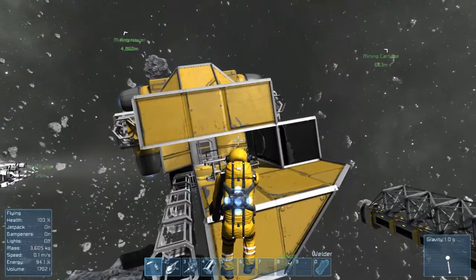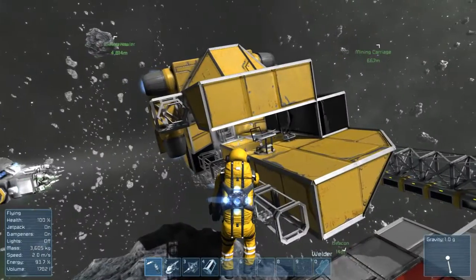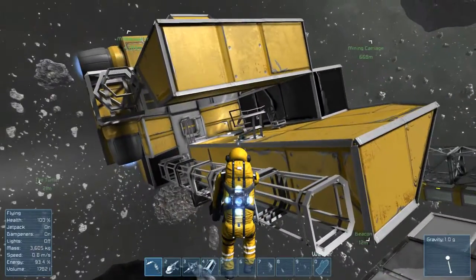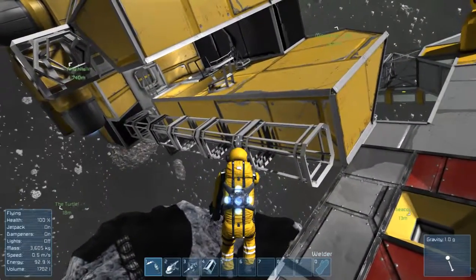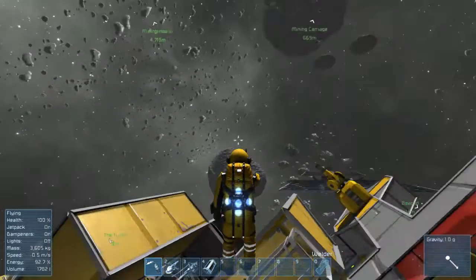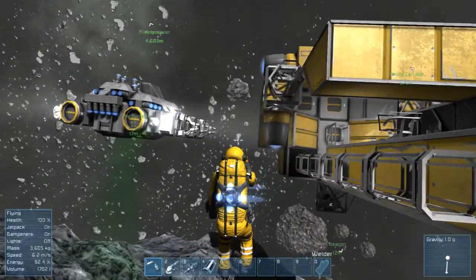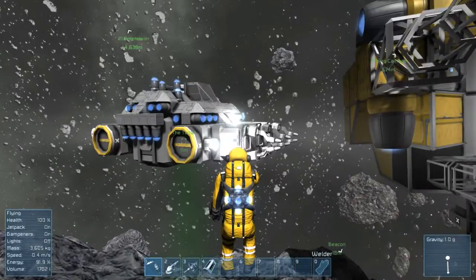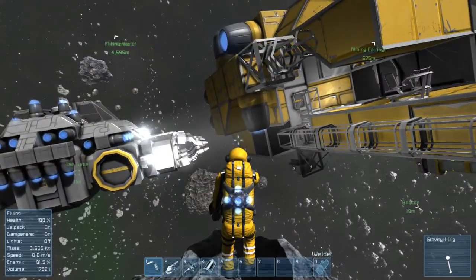That's what I mean by turning it upside down. In space there is no up or down, and we could go with this and have the cockpit where it is and just move the tubes to the top and bring the welders over the cockpit. Because then we can see the tips of the welders. It's kind of the same problem with the turtle — you can't really see where the welders are, but if they were over the cockpit then we could see them.